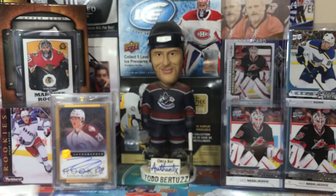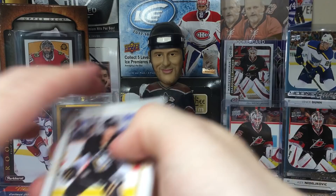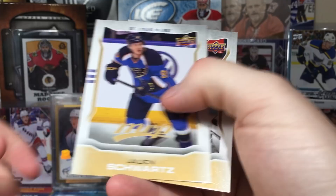Got a Jagr and Gustav Nyquist. I believe NHL Territories inserts were in 15-16 and have since moved on to the Player Credentials format as the main insert. Matt Niskanen, Travis Zajac, Ryan Suter, Jason Schwartz, and Mark Giordano — no rookies yet.